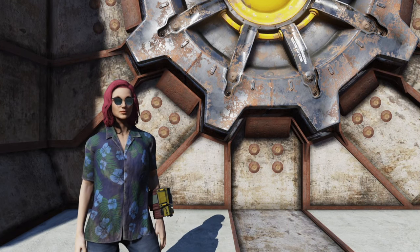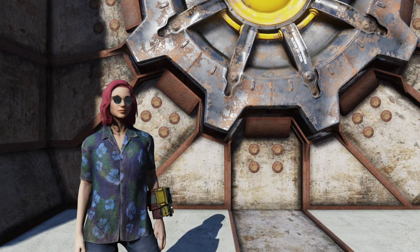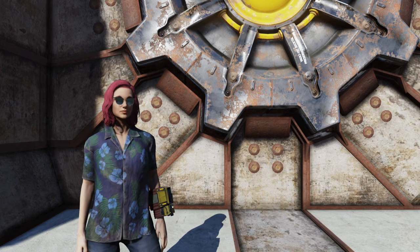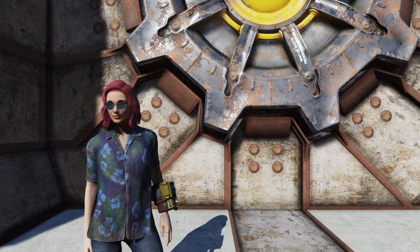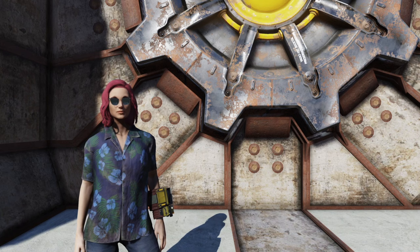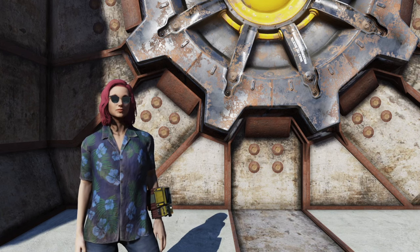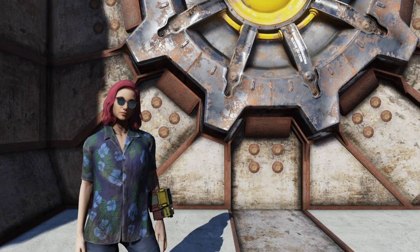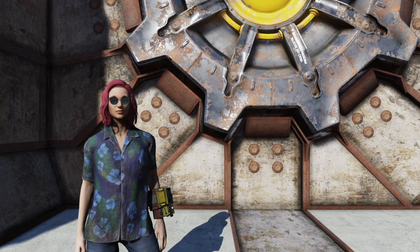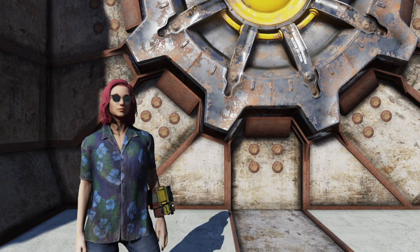A few weeks ago we were spitballing ideas over on Patreon, and the one that had the most interest was shelters. The Patreon family had a few questions about shelters, so I decided to turn it into a series, and today we're kicking that off with shelter building basics. While you have more freedom in shelters than you have in regular adventure mode camp building, the rules are not always super clear, and are a little different compared to what we're used to above ground. So if you tried building in your shelter but maybe found it confusing, or if you haven't even started your foray into underground architecture yet, stick around — I've got you covered.